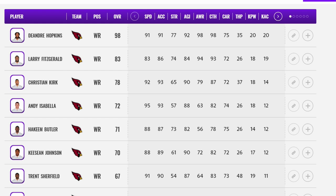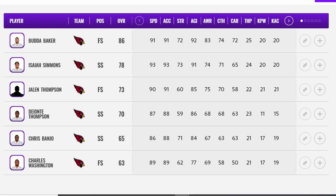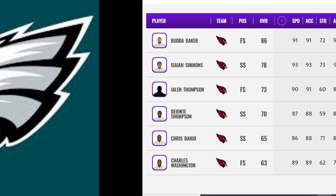Between DeAndre Hopkins, Larry Fitzgerald for one more year, Christian Kirk, Andy Isabella — there are so many good receivers on this roster. On the defensive side, their biggest addition came via the draft: Isaiah Simmons, a hybrid player who can play just about anywhere. A six-foot-four, 93-speed safety starting out at 78 — that's a win-win. Those two guys alone make this team make the list.